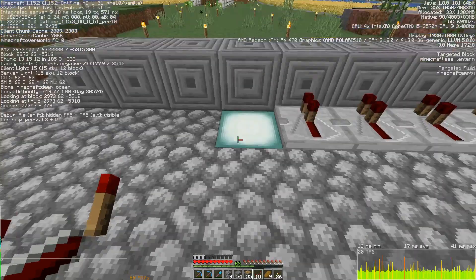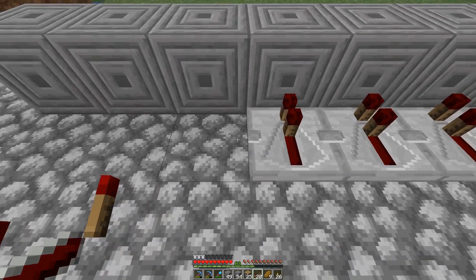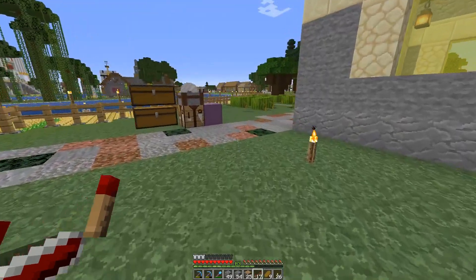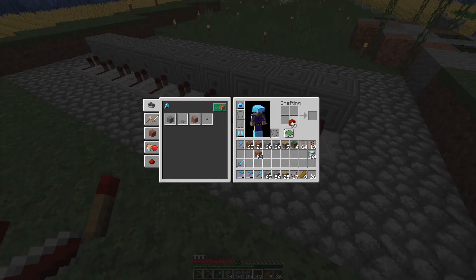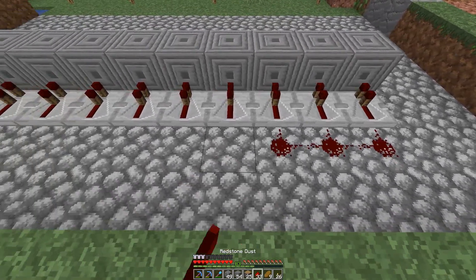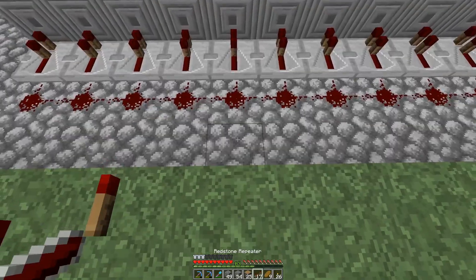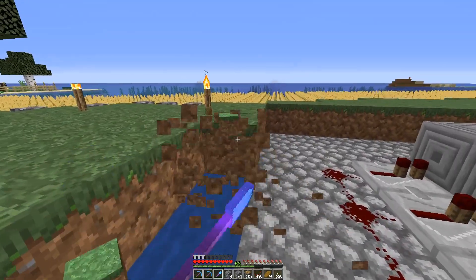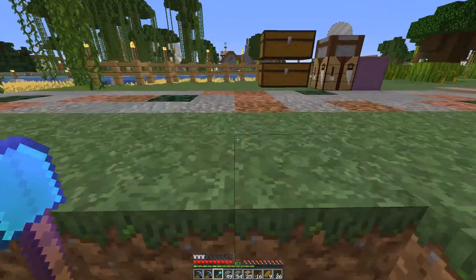I wonder — I've got 413 here — okay, it doesn't change it. I was hoping it would change the light level from the redstone. This is going to work — yeah, this will work. The redstone is going to go all the way through there, and I'm going to run a power button in here someplace, probably right about there, which means I need to dig out the wall over here.